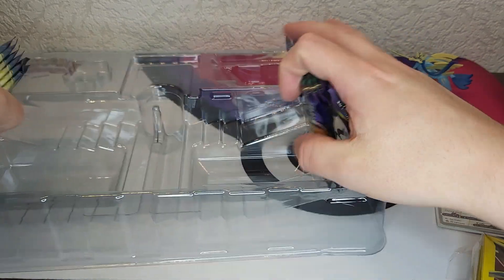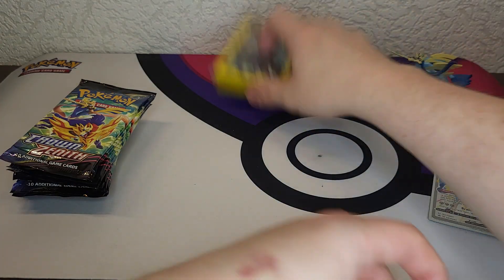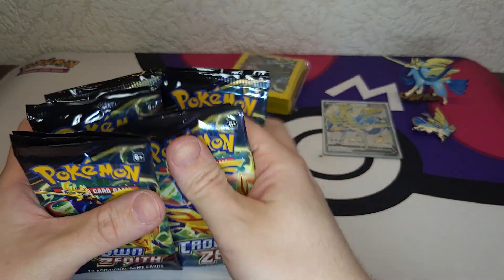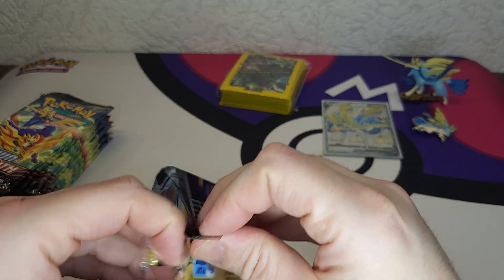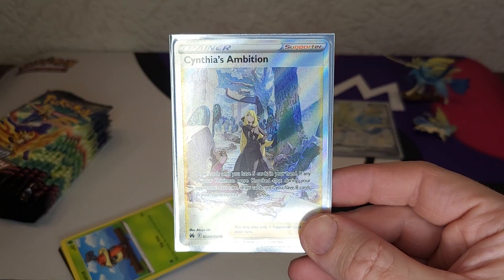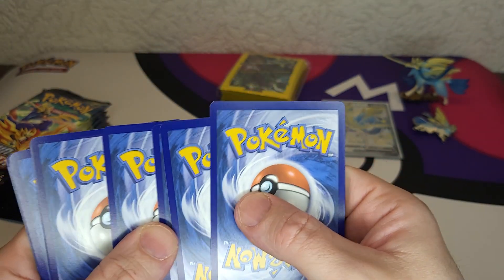And we got 11 packs to open, so it's gonna be a little longer video than normal. The last box — yeah, we pulled the nicest card out of there, which was the Cynthia's Ambition card. Let's see if we can pull something nice out of this box, and let's start!